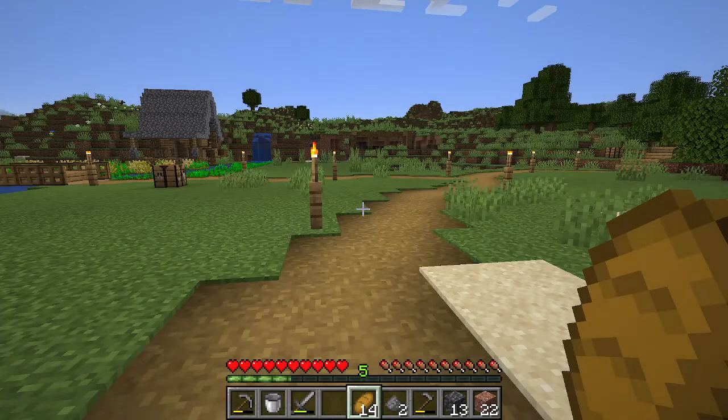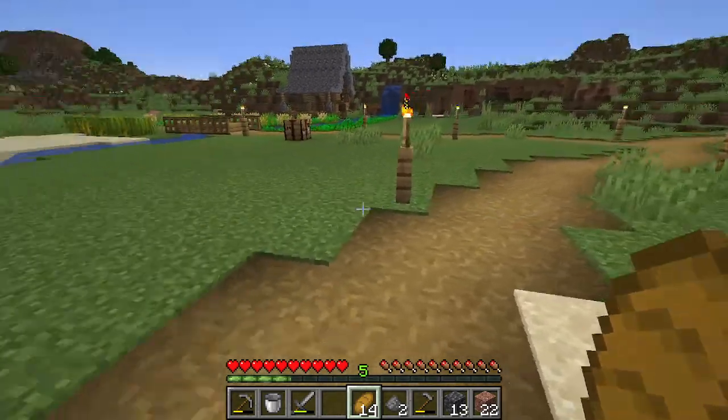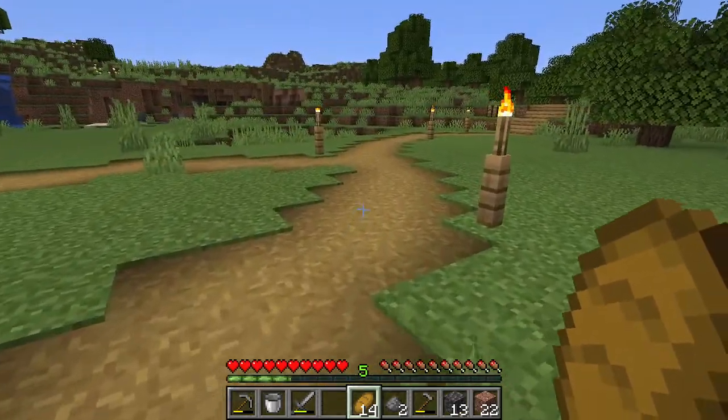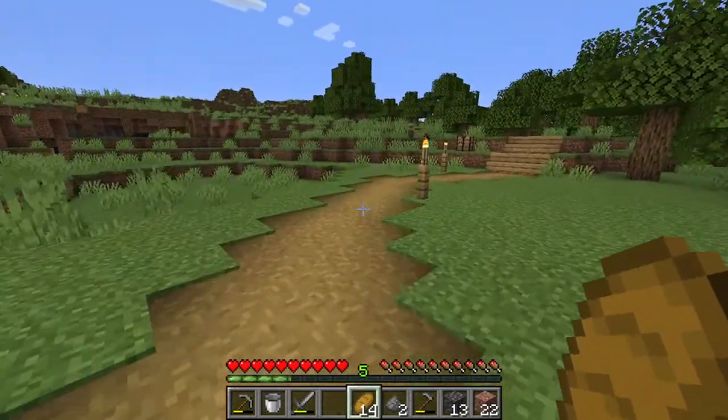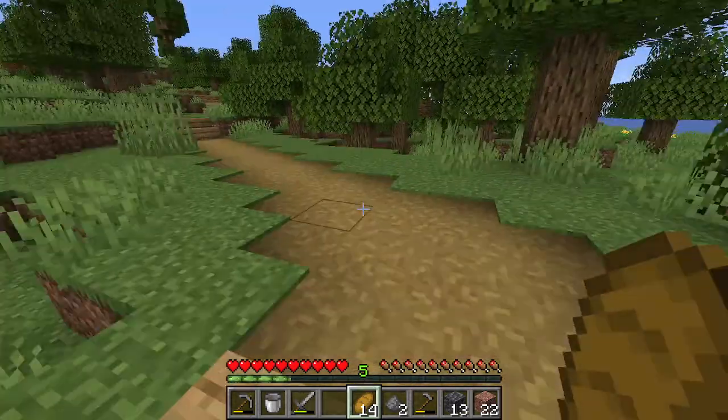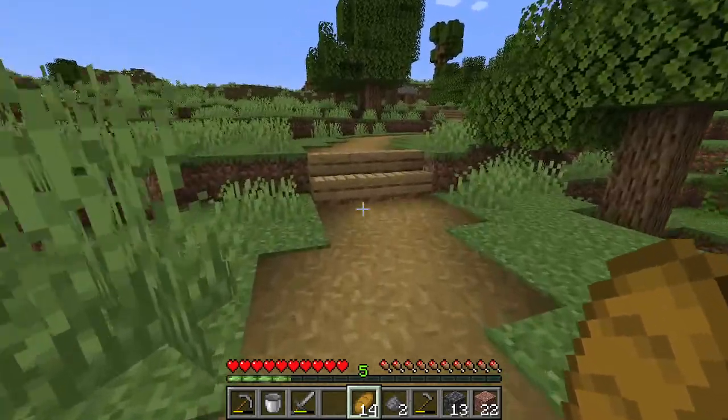Now one of the things I didn't get to show you guys last episode was we worked on this pathway here that connects the dock house to the rest of our builds. And if we go up and we follow this path, I kind of made it like a natural path throughout the land because I do like how it turned out.